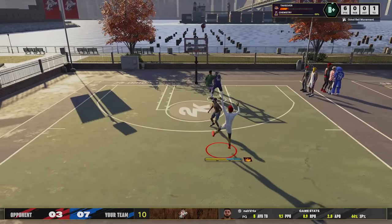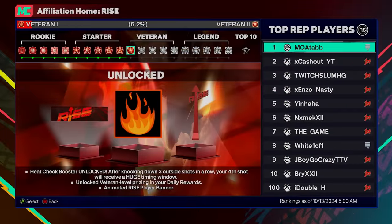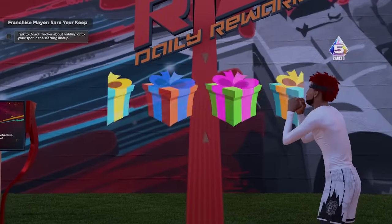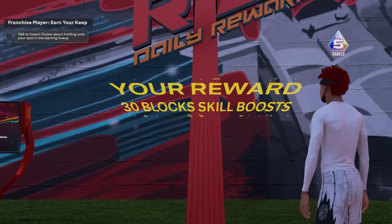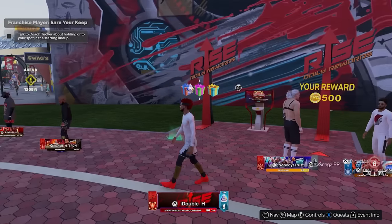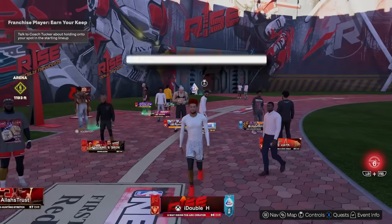We saw the rise banner and the Heat Check gameplay — now let's look at the daily rewards and spin the wheel to see if we're getting anything better at Veteran 1. Usually I get a banner or some double XP, maybe some VC. 30 block boost! It's actually better — anytime I got boost before it would always be 10, so now I'm getting 30. The wheel is definitely better when you hit Veteran 1.